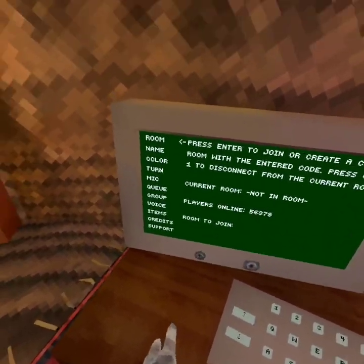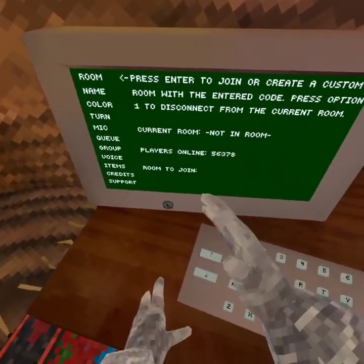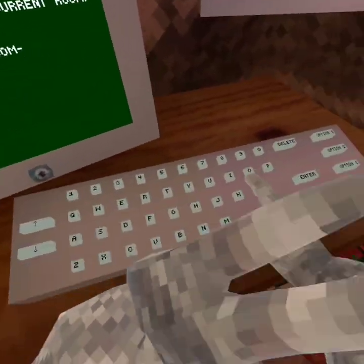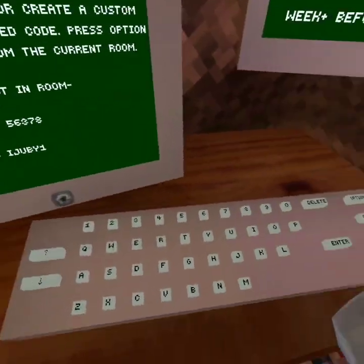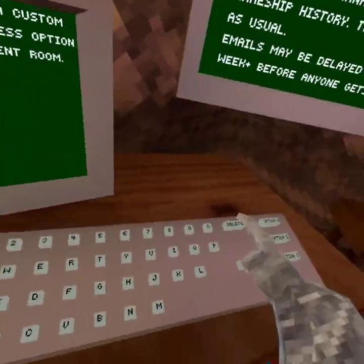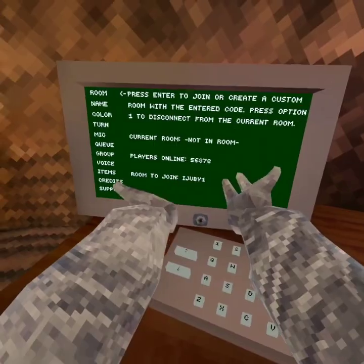Before we get into this, if you guys ever want to see me in Guerrilla Attack, if you want a chance to see me, join the code iJuby. You want to join iJuby 1. And if that's full, do 2, and just so forth. I might join one of those codes, just like right now - I'm going to join one of the codes.